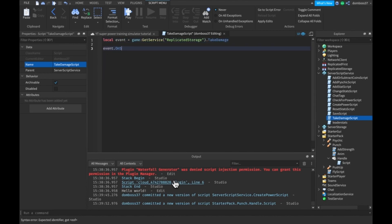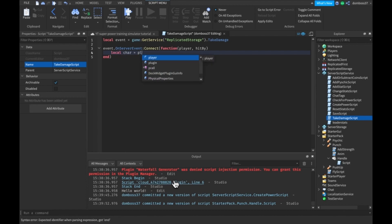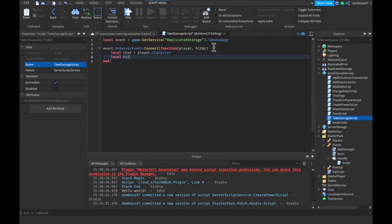We'll do event.OnServerEvent:Connect(function) and get the player and the hitBy. Now what we're going to want to do is get the character from our player, so we'll do local char is equal to player.Character. Then we'll get the hitBy strength — so the amount of strength that the person we were hit by has — so local hitByStrength is equal to hitBy.strength.